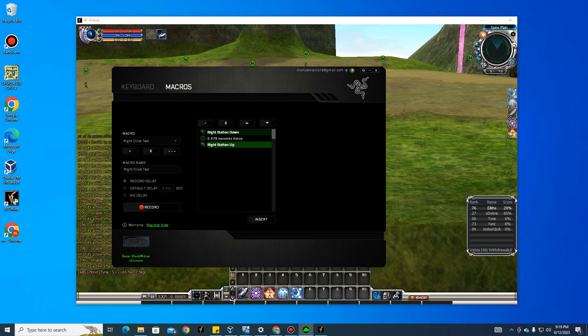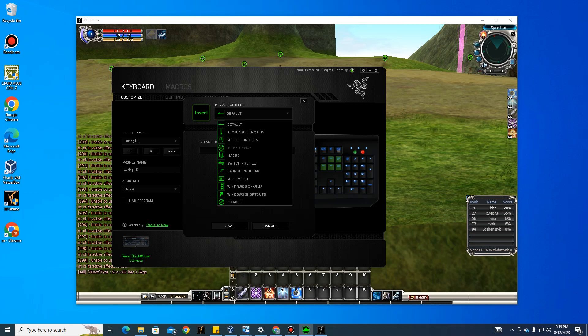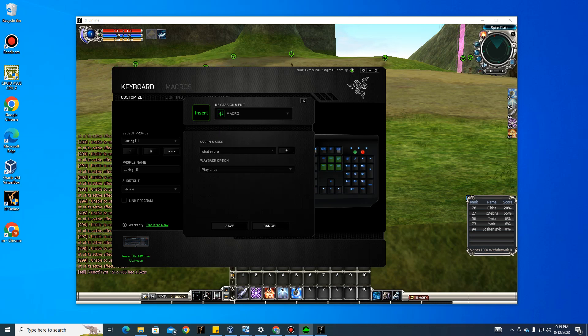Bind the right-click macro to another key — for example, the Insert key. Go to macro, select 'Right Click Test', and set it to toggle continuous playback as well.